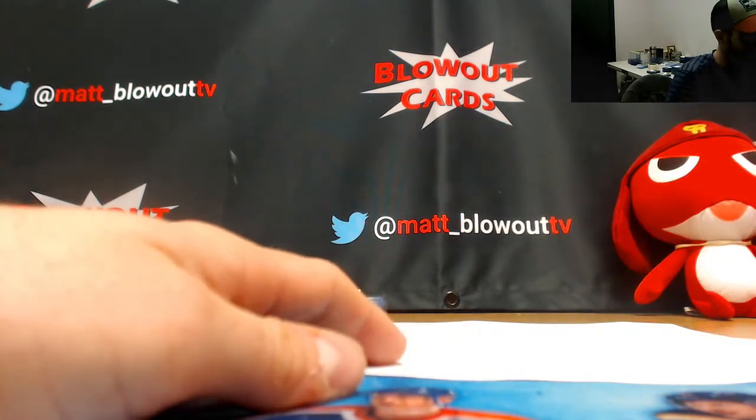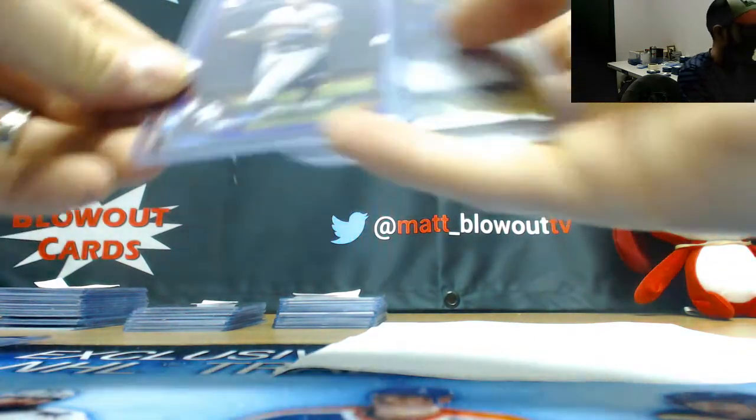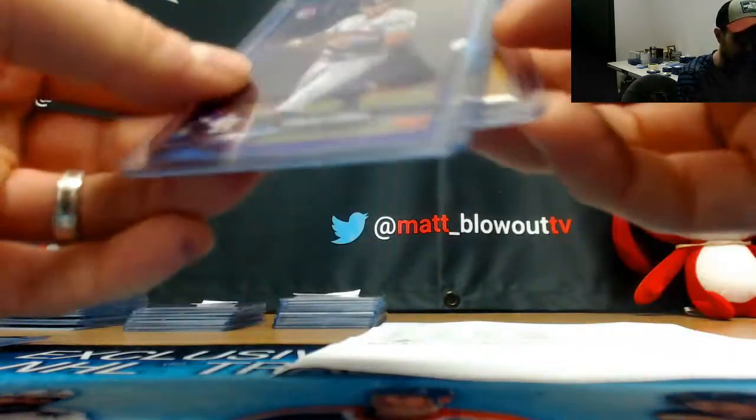All right, next up is Steven — White Sox, Astros, Mariners. White Sox shut out. Astros and Mariners each had one card: Carlos Correa to 250, and then the Kyle Lewis Bowman Scouts Gold Refractor to 50.